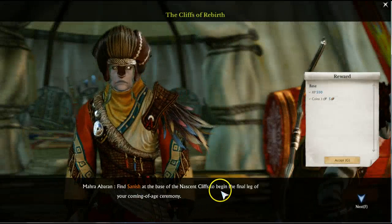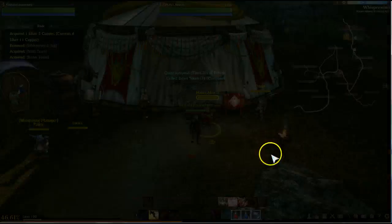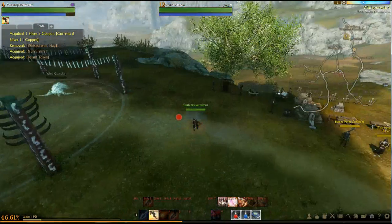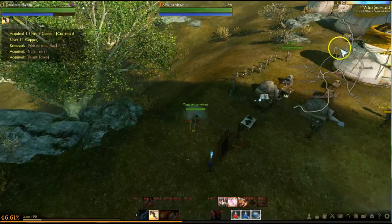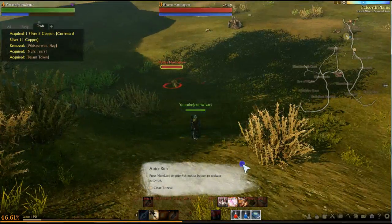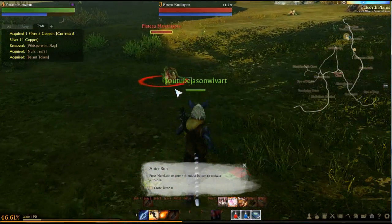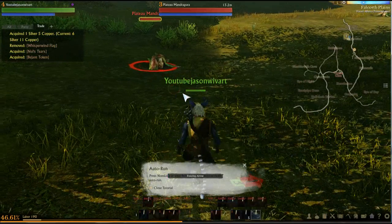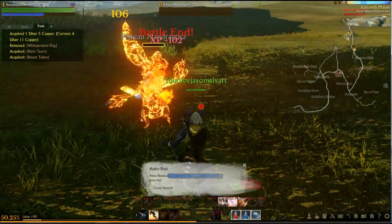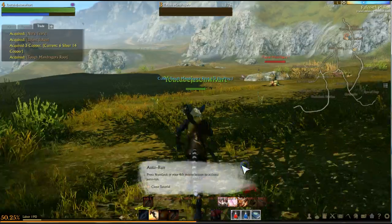Find Sennish at the base of the cliffs that begin the final leg of your coming of age ceremony. The map shows a numbering system — one is giving you an area where all the quest monsters are. It looks like we have to kill these creatures. Picking up items is F or G.